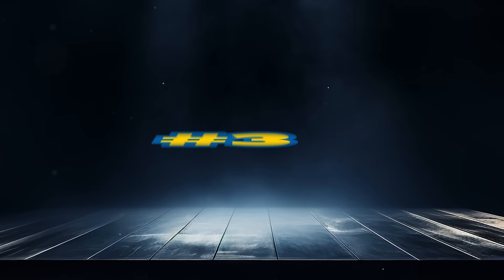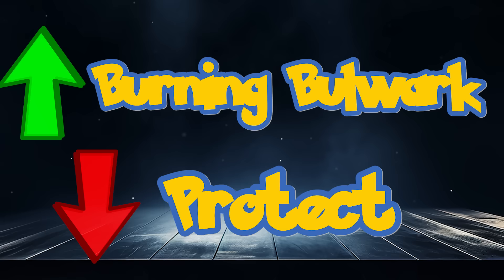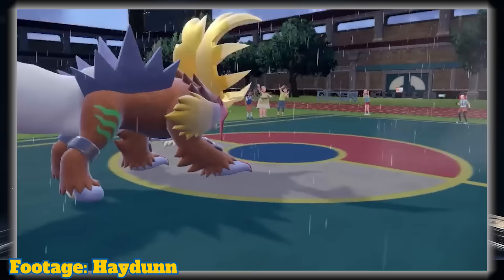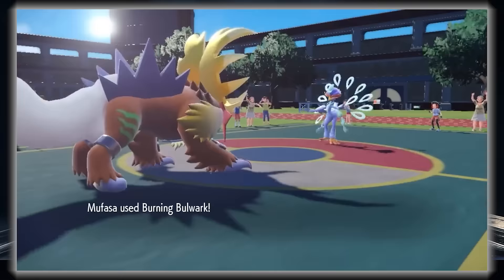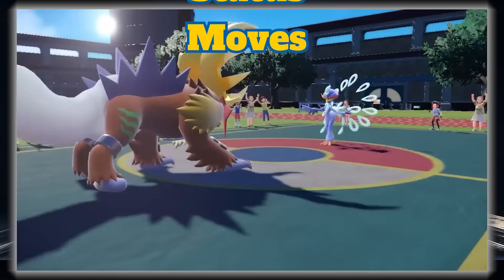Spot number 3 goes to Burning Bulwark. If we are talking about just distribution, this wouldn't be so high, but just talking about the move itself, I'm going to put it slightly above Protect. This is thanks to its effect of inflicting burn on any Pokémon who makes contact against the user. Unlike other protection moves that lower stats, this carries an effect even if the user switches out. It can severely cripple physical attackers, and deterring Fake Out alone is huge. A good chunk of physical moves make contact along with a few special moves. It doesn't block status moves, which prevents it from being higher, but I think that helps balance this great move out.